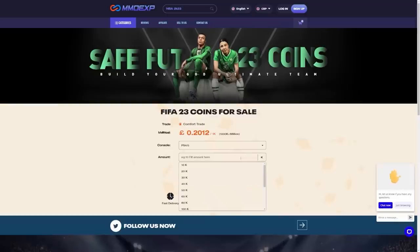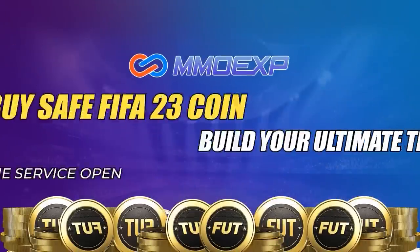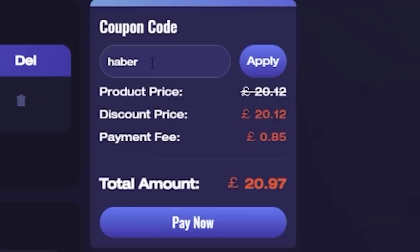Let's open this up and see what we get. For cheap, fast and reliable FUT coins, check out MMOEXP - there is a link down below, and use the code HABER to get yourself 5% off all of your orders.